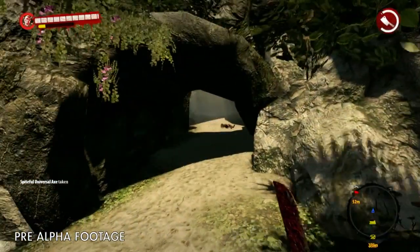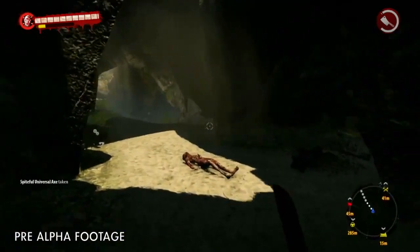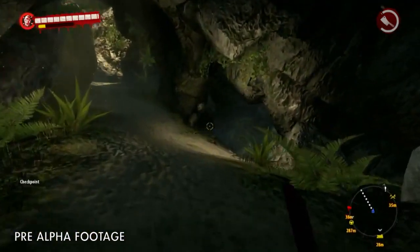Our current mission goal is to search for weapons to defend our hub that some survivors set up deeper into the jungle. We got a hint earlier that there's a wrecked chopper around here somewhere. Maybe we can scavenge around it for some goodies.